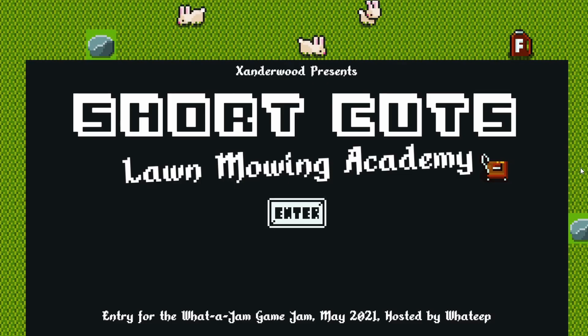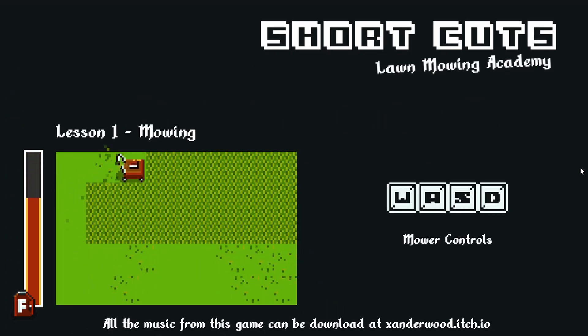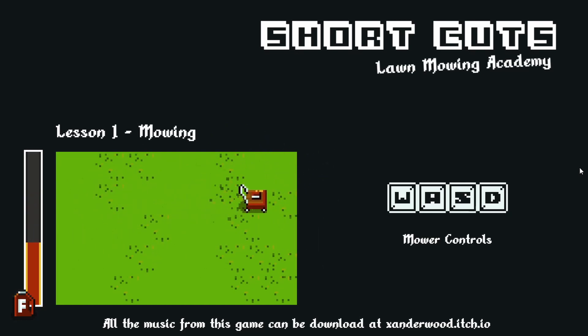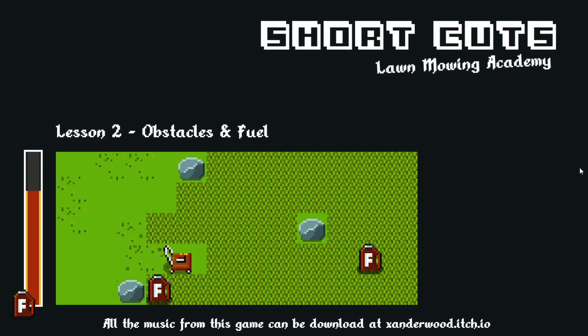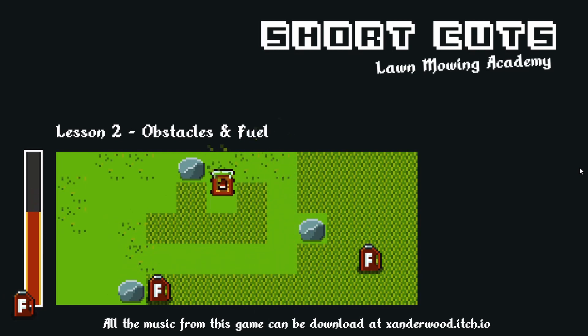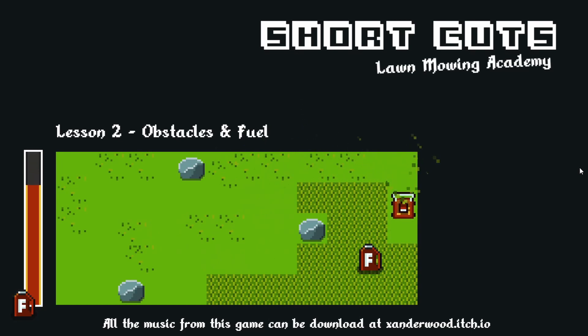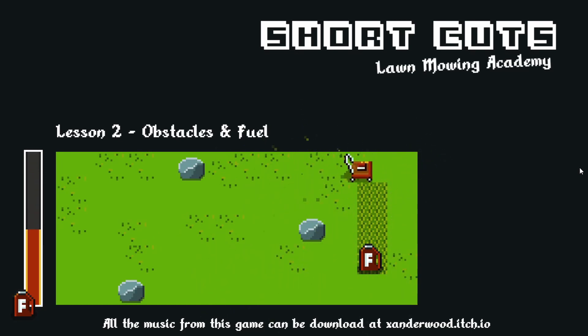Welcome to the Shortcuts Law. Now let's start with the basics. Use the WASD keys to mow this patch of grass. You'll notice your fuel tank is pretty small. Great work, you're a natural. Let's move on to lesson two.